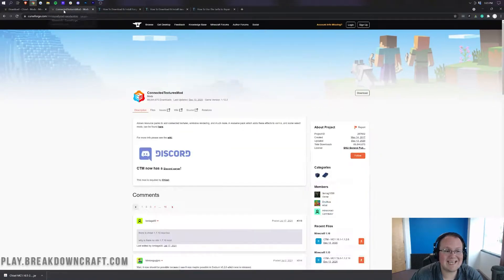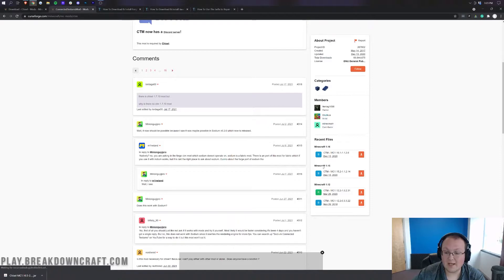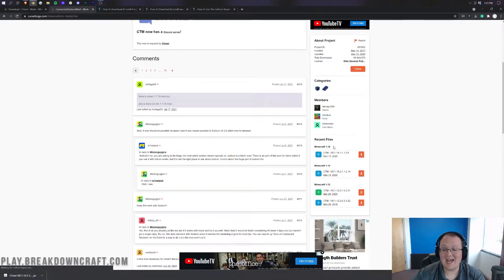Once you've got Chisel downloaded, we need the Connected Texture Mod — CTM, as you may have seen it called. That's what it is in the description down below. Download CTM, the Connected Texture Mod — this is required for Chisel. Once you're here, again on the right-hand side, scroll down until you see Minecraft 1.16, and specifically we're looking for 1.16.5.